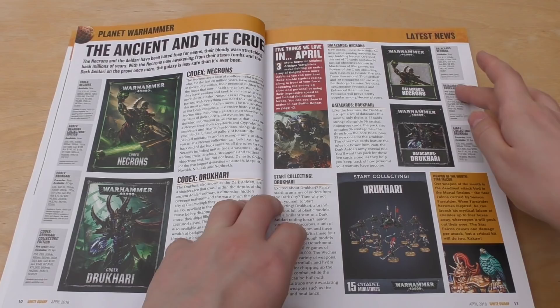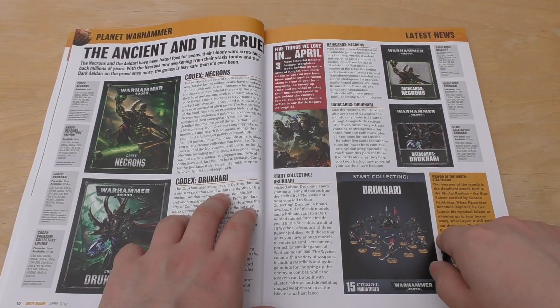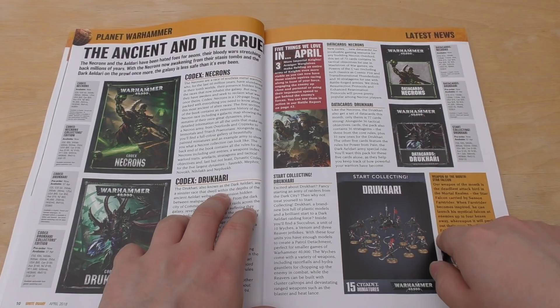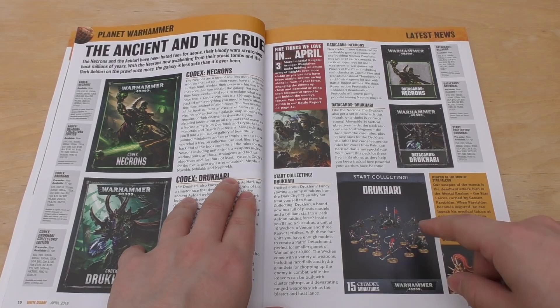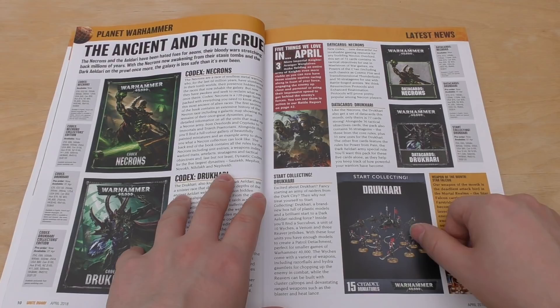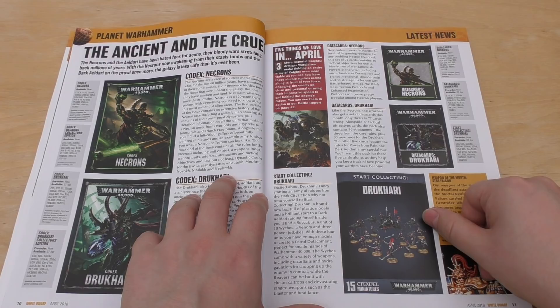You've got the data cards for both Necrons and Dracari. You've also got Start Collecting Dracari — a new Start Collecting set, brand new box full of plastic models. I'm not quite sure when this came out — maybe three or four years ago. But you've got a Succubus, 10 Witches, a Venom and three Reaver Jet bikes, all for £50. I think that's great value — you're getting troops, fast attack, and an HQ. You're getting like a mini army there.